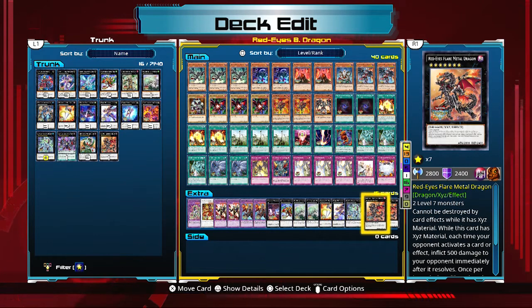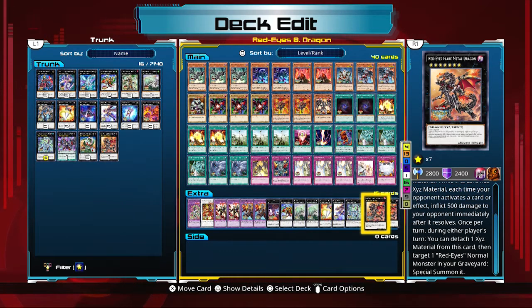Red Eyes Flare Metal Dragon is a really good XYZ card — it cannot be destroyed by card effects while it has XYZ material, and while it does, each time your opponent activates a card or effect you burn them for 500 damage. In the gameplay footage you'll see it really adds up. Once per turn during either player's turn, you can detach one XYZ material to special summon one Red Eyes normal monster from your graveyard. It's a fantastic game-changing card that lets you bring out more XYZ monsters quickly. This is a really fun deck — I love it, especially beating Blue Eyes players with it. Thanks for tuning in and I'll see you soon!